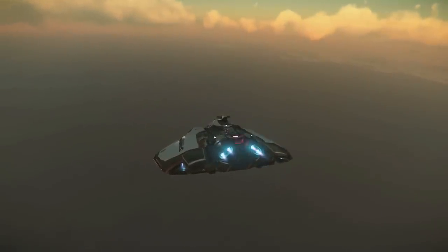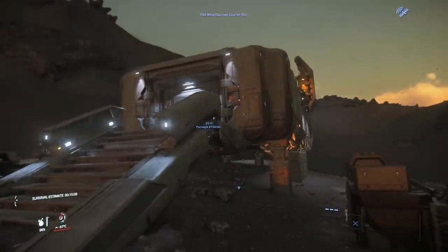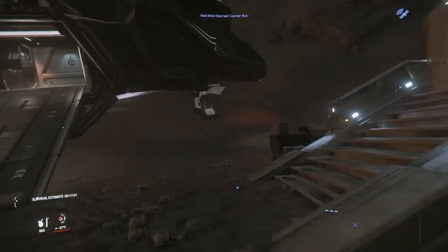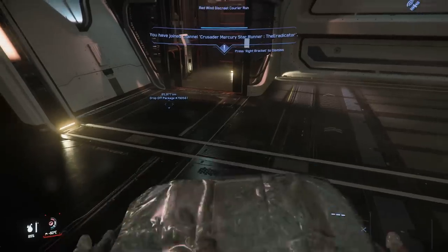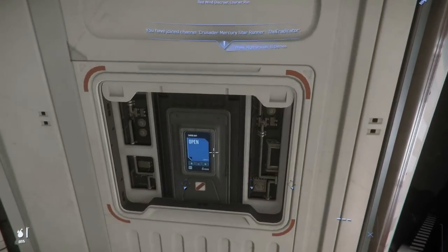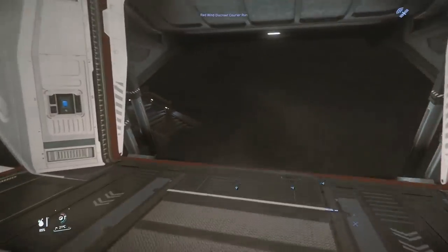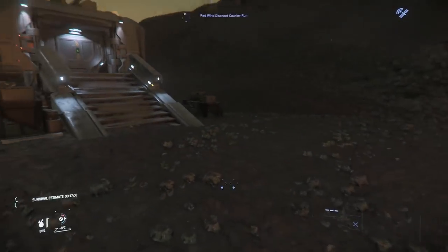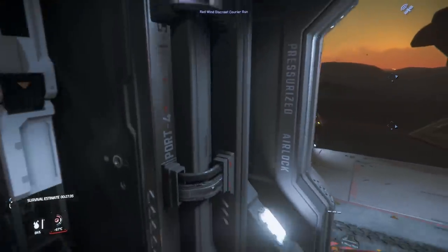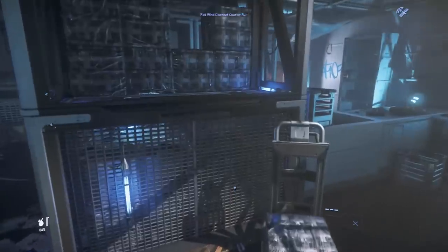I've never been to the Necropolis or Outpost 54, so I have no idea what I'm going to discover. The Necropolis is nested in the middle of some mountains - it's looking quite alright, actually, very scenic indeed. I've grabbed the box, put it in my ship, and I decided to see if the other boxes here are worth taking. They don't seem very legal, so I'm opening the special compartment in the Mercury Star Runner.